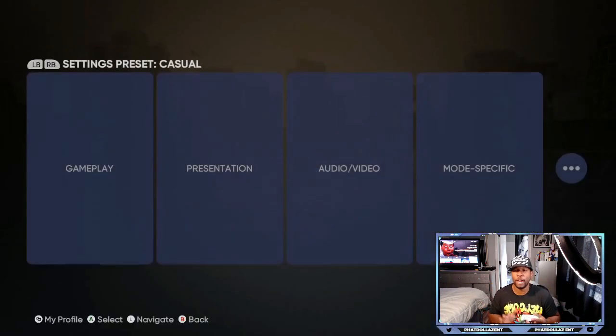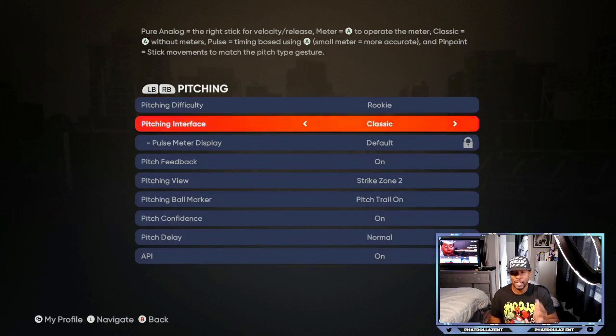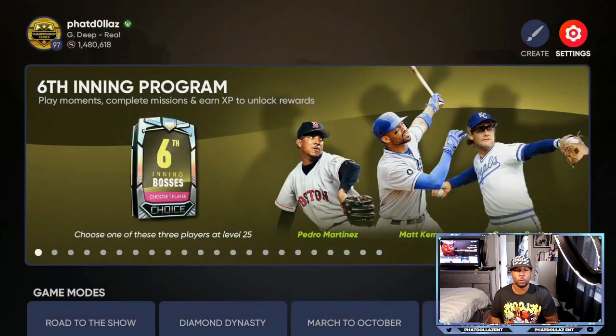For the first method, go to Settings. You want to make sure all your settings are done — go to Beginner, and we're going to be focused on pitching, so go to Classic Meter. Once you go further into the setup, make sure that your presentation is set to Fast Play.